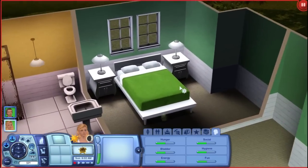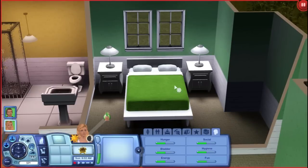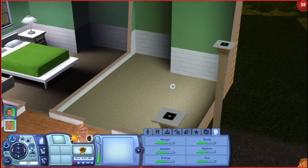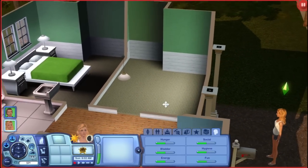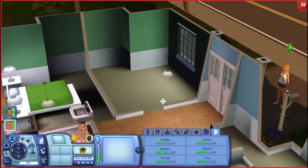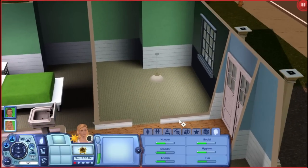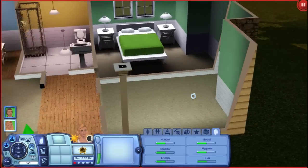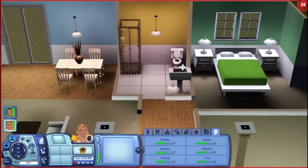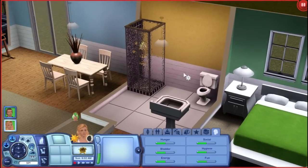Here is their bedroom — just a bed from Showtime, some side tables, and lamps. Since we are low on money — we only have 21 simoleons left — there's not much to spend, but I like starting out broke. It makes it realistic and fun. Not every family in the world is rich. Here's the second bedroom, which is where we're going to put 90% of the babies. We'll move to a new house or use inheritance once we can afford it — inheritance did come with Generations, so we will be using it.